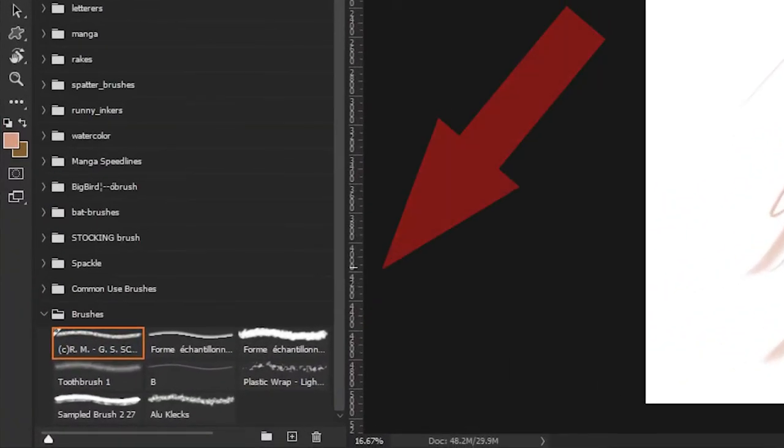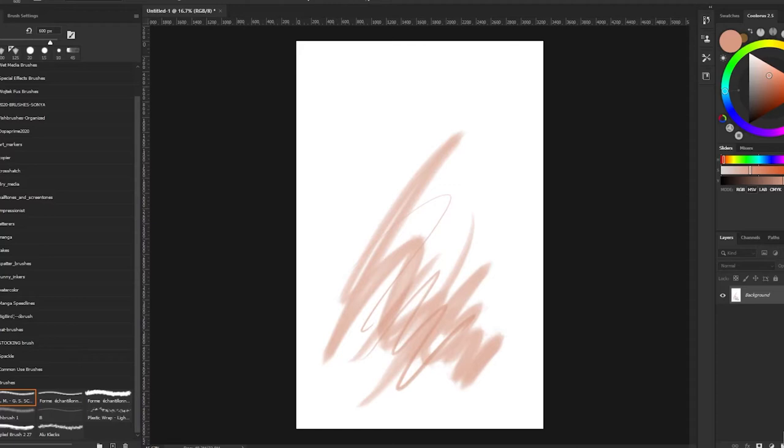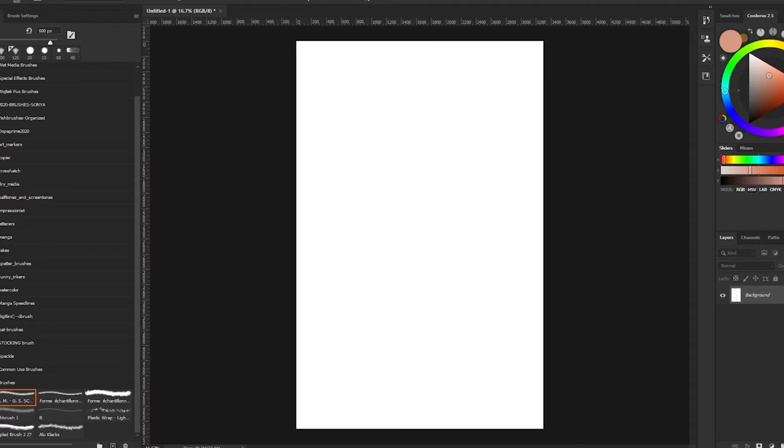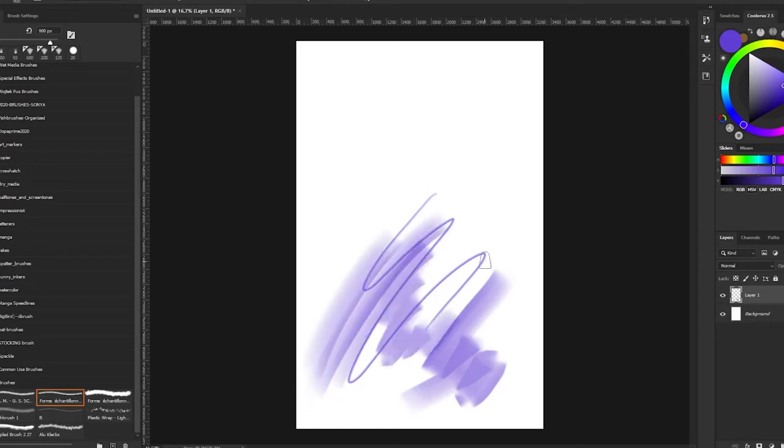The brush set comes with 8 brushes. Each brush has a unique feel and, honestly, it is a nice surprise that the artist has this small brush library. Having too many brushes can often be distracting and overwhelming.